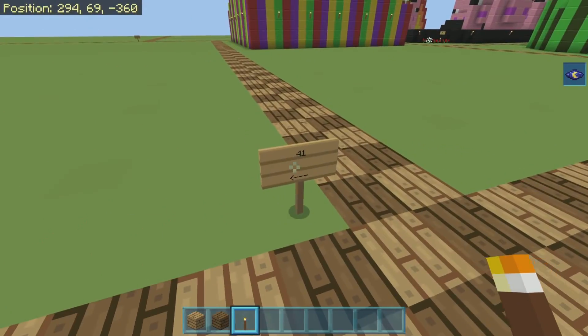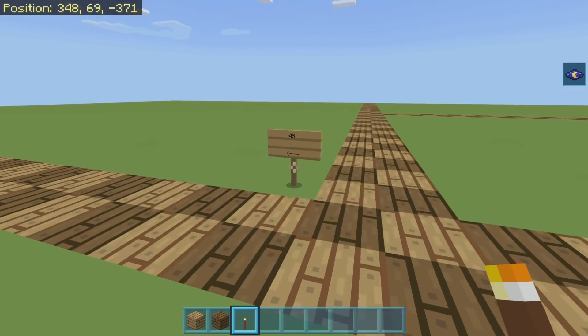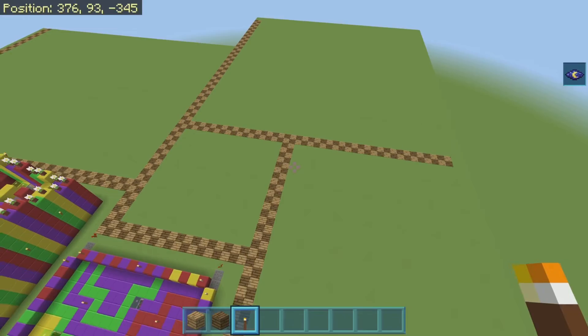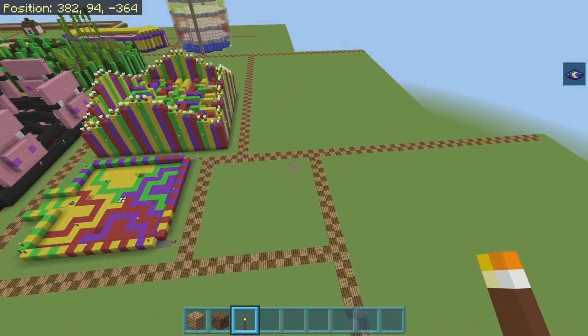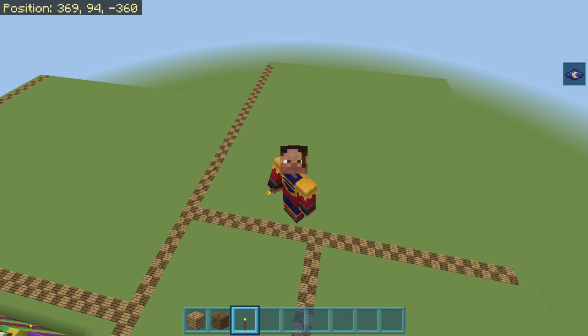So I can get rid of these signs now, and that is this video done. Now we can do the Terror Tower game, we can do the boat race. The paths are done — I've explained all of those. Thank you, Fortune, and I'll see you in the next one. Bye.